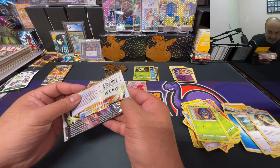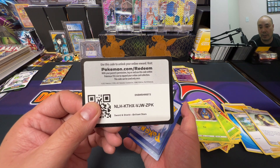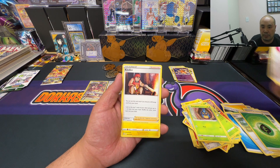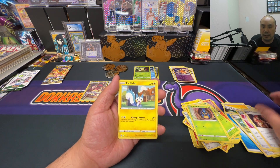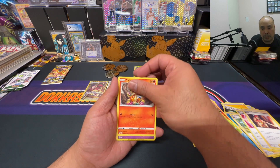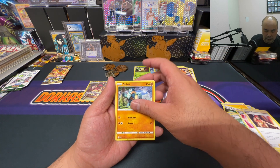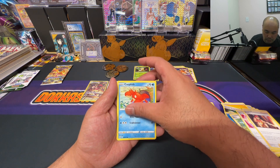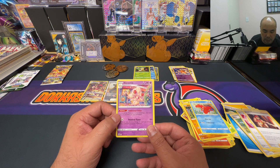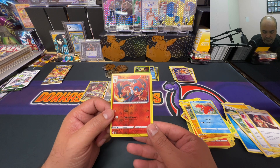White code card — Grass Energy, Ultra Ball, Kindler, Pachirisu, Risu, Mincino, Chimchar, Chimecho, Golett, Corpish — Archeops non-holo rare, and we got reverse holo Monferno.